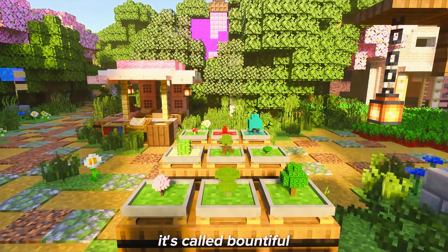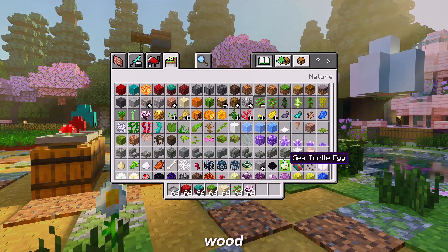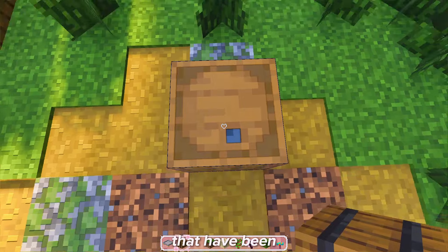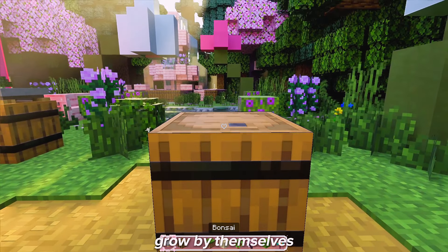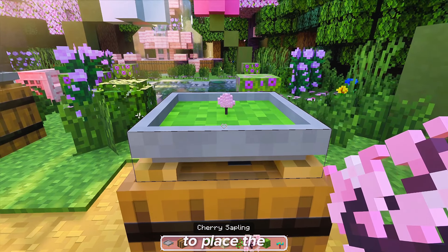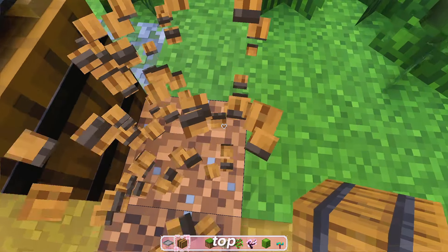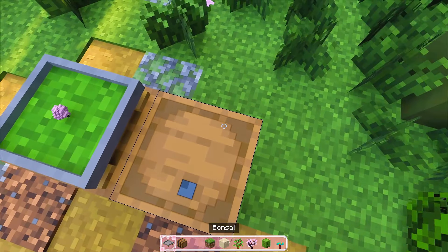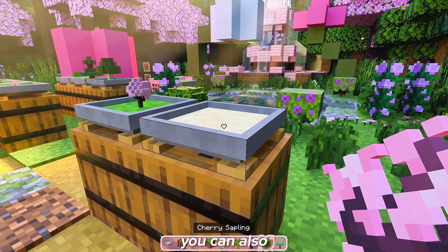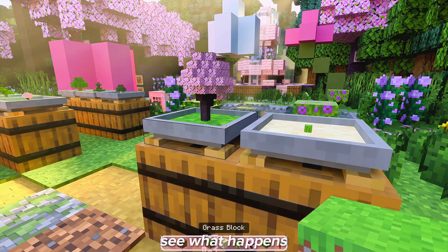The first pack is called Bountiful Bonsai. You don't need to be tired of cutting down wood or anything like that, because just by planting a sapling in the pot that has been provided, they will grow by themselves and produce wood, leaves, and sticks. You just need to place the barrel at the bottom, then put the pot on the top, then give dirt to the pot and plant any sapling there. You can also plant cactus by putting sand there and you can see what happens afterwards.